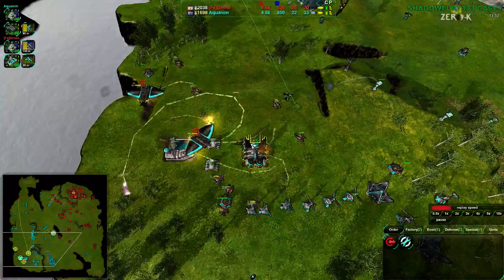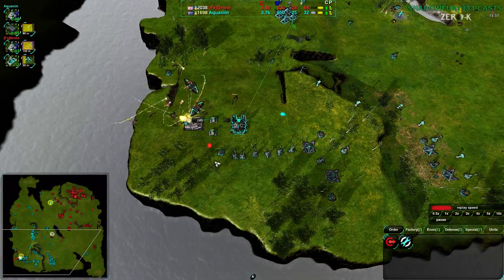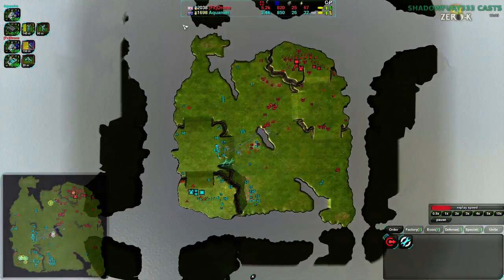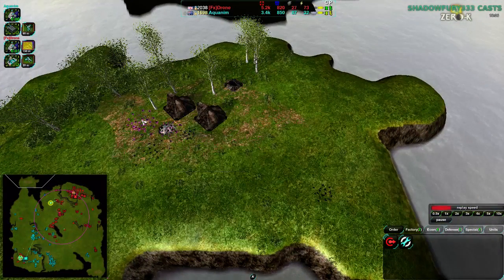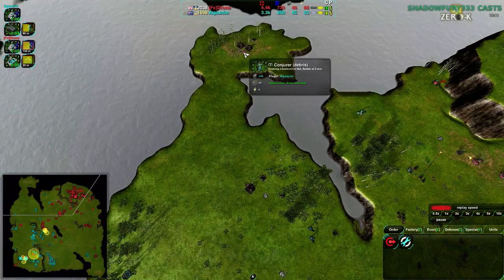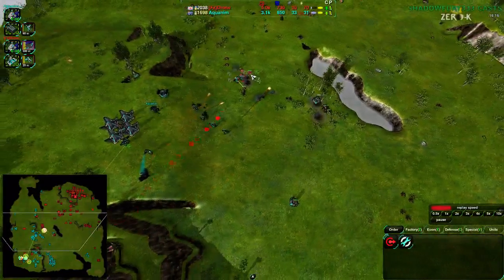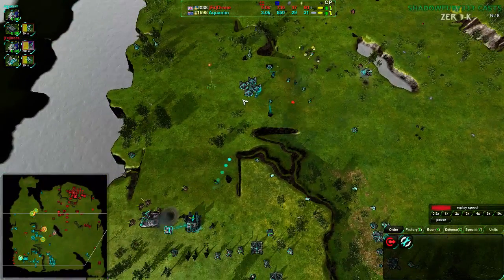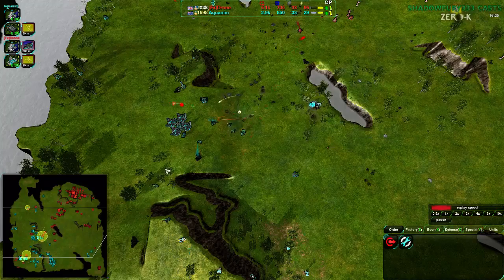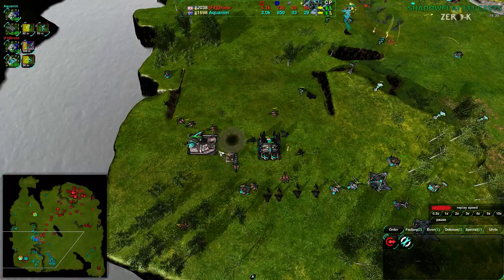Aquanim was being very aggressive, expanded quite a lot, and probably over-expanded — Drone was able to take out the north side without too much issue. There were no defenses up there at all. With Venoms getting rid of these, all of Aquanim's forces are being just melted by Drone. After getting rid of the air force, Aquanim invested so much money in the air force, and Drone has completely destroyed it and locked it down totally.